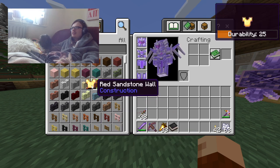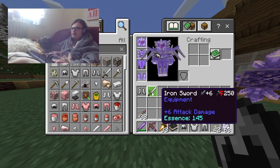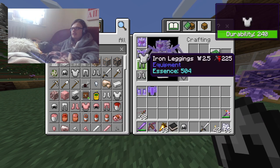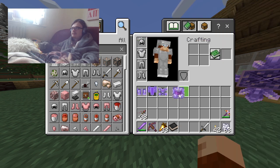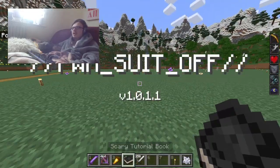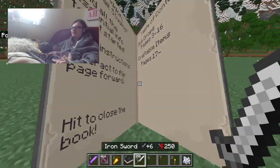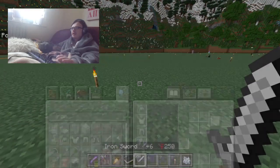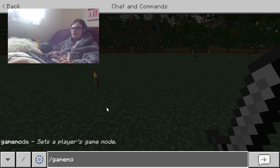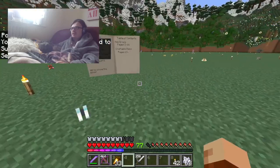I'm just going to get myself some iron armor and an iron sword. If I die with this I'll use diamond armor and then enchanted diamond. I forgot I was in creative. Also I heard an explosion.